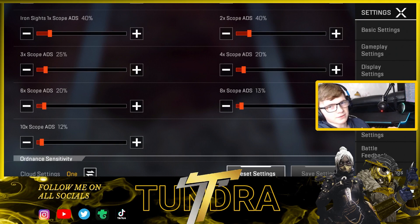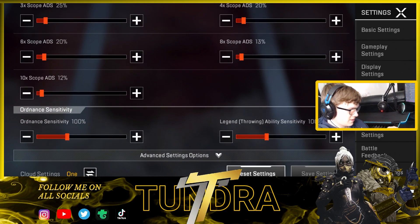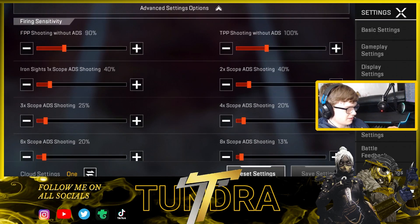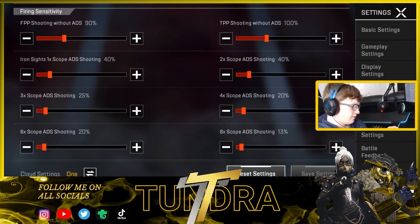There's not that much of a difference in magnification between the two scopes. My 3x is just a bit higher than my 4x because the 4x goes a little crazy. My sniper scope sensitivities are really, really low. I haven't really changed the ordnance sensitivity and the legend throwing abilities because I don't find it annoying or too quick.